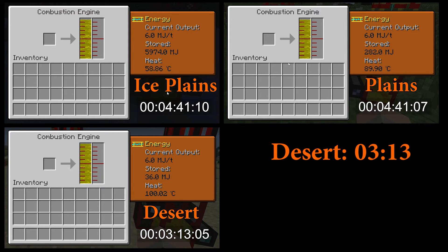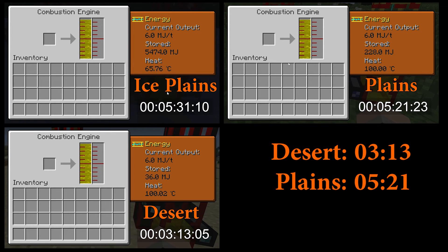As we can see here, the combustion engine in the desert biome took 3 minutes and 13 seconds to reach 100 degrees. The next engine, which was operating in the plains biome, took 5 minutes and 21 seconds.